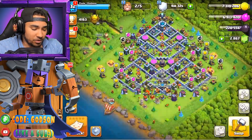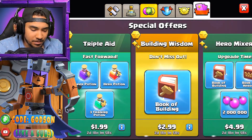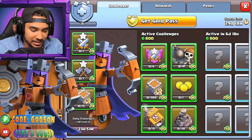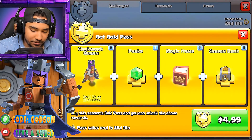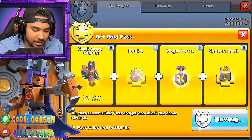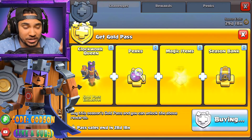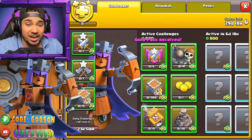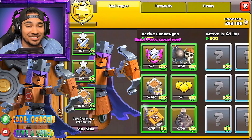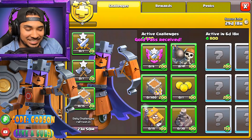We're gonna go ahead and buy the skin. Let's see if we can get the Gold Pass first — we gotta go here and get the Gold Pass. Alright, $4.99 and we get all this cool stuff, so let's go ahead and grab it and then we're gonna gem our way to the queen. Alright guys, we've got it — we got the Gold Pass!